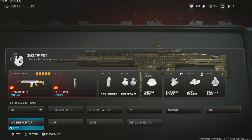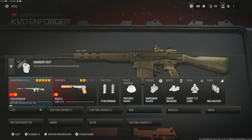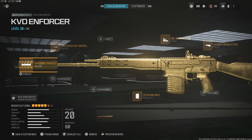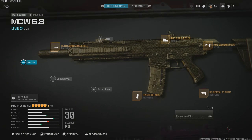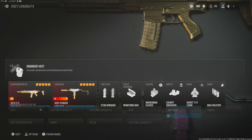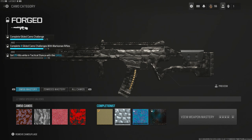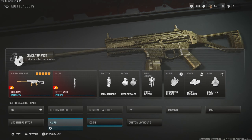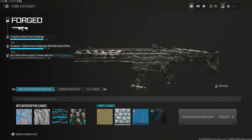For the KVD, the challenge is gonna be 25 one-shot kills. For the MCW, the challenge is three kills with one magazine, 15 times. The DM56 is gonna be 25 kills in tactical stance — you gotta be kidding me. And the MTZ Interceptor, we got three kills without dying, 10 times.